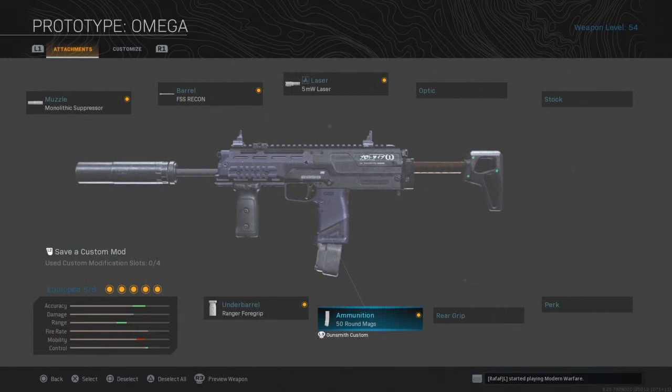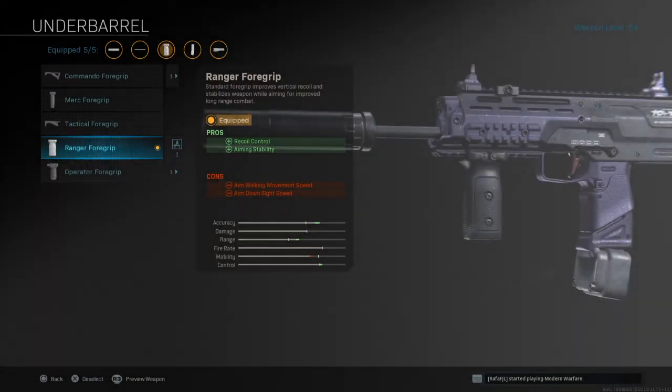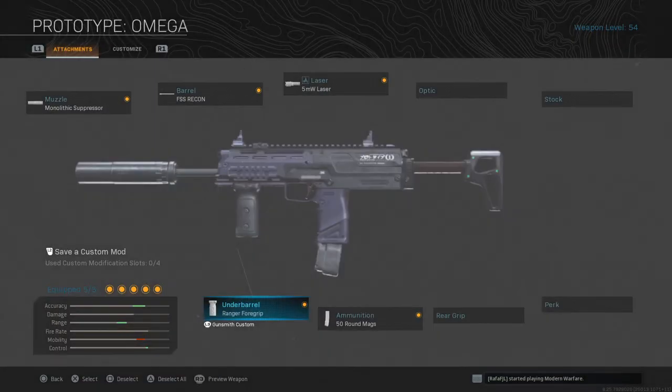For the ammo I still have the 50 Round Mags — I like that little extra mobility. For the under barrel I have the Ranger Foregrip, which gives me more recoil control and aiming stability, allowing me to have mid and long range fights. This is insane because I can destroy shields at long range — it's a sick weapon.